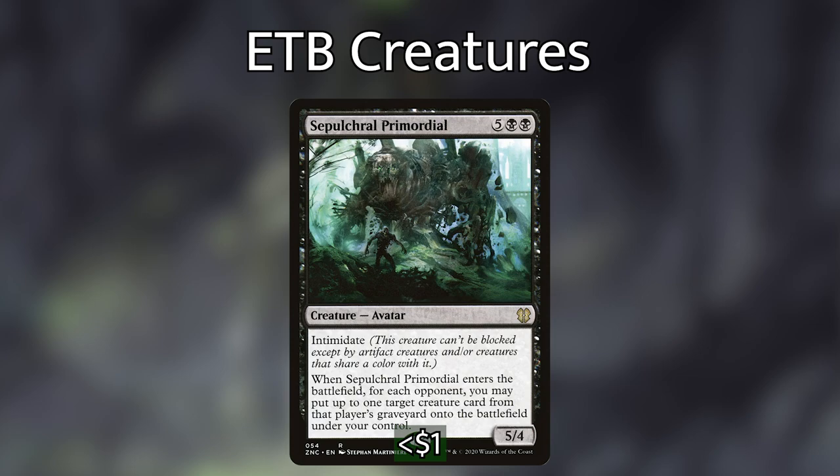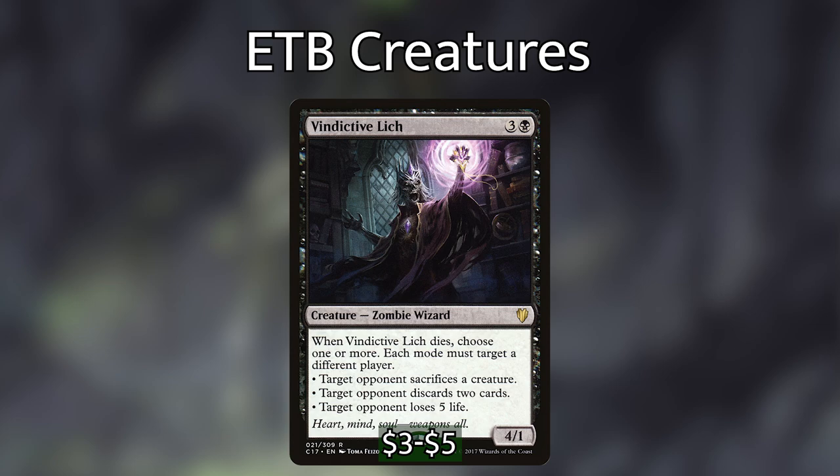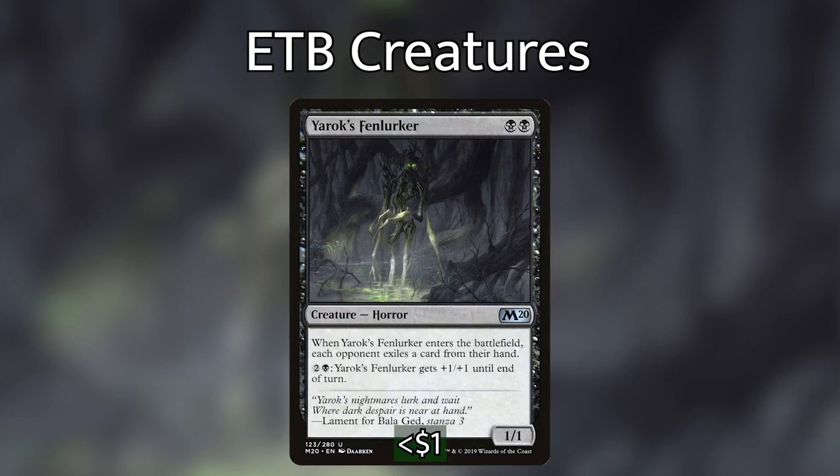We then have Sepulchral Primordial, which is very expensive mana-wise, but when it enters the battlefield, for each opponent we may put up to one target creature card from that player's graveyard onto the battlefield under our control. When we Encore Sepulchral Primordial, we're going to be getting three creatures from each opponent's graveyard — this will probably steal us the game. We then have Vindictive Lich, which when it dies lets us choose one or more: target opponent sacrifices a creature, target opponent discards two cards, or target opponent loses five life. With Encore, somebody's losing 15, somebody's discarding six cards, and somebody's sacrificing three creatures.